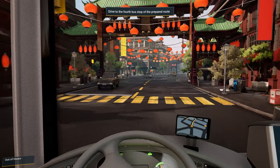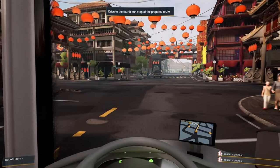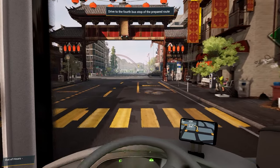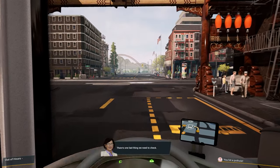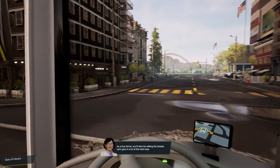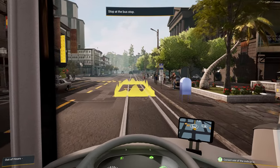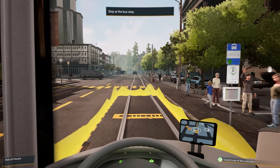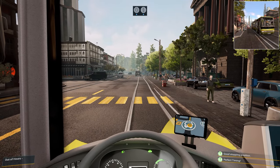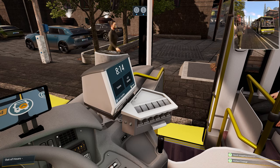I wonder if we're going to have passengers that will refuse to leave. Honestly, I don't know exactly what they expect me to do about these potholes — because there's one last thing you need to check: as a bus driver, you'll also be selling the tickets. Let's give it a try at the next stop. Right now I'm starting to feel the force feedback kicking in a little bit — over those potholes you really feel the force feedback. So let's see how this ticket machine will be used.